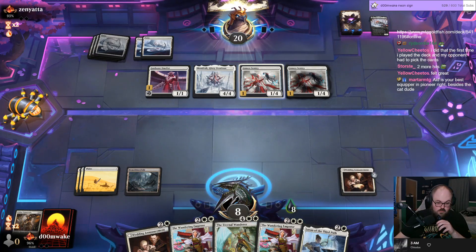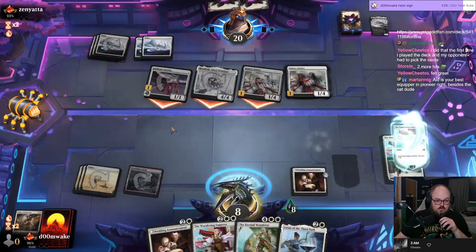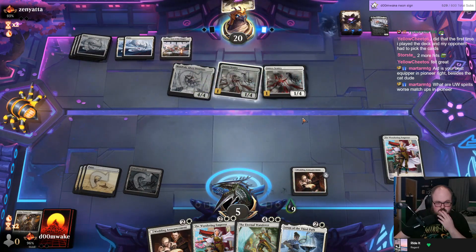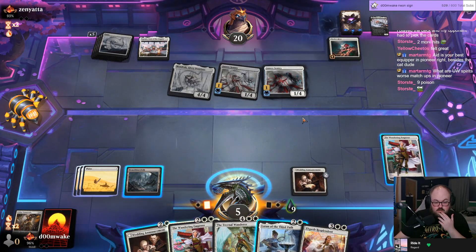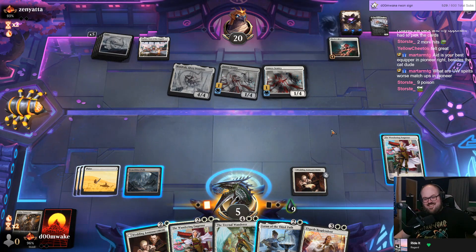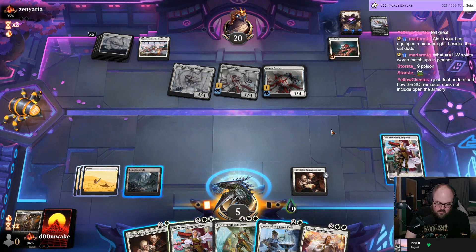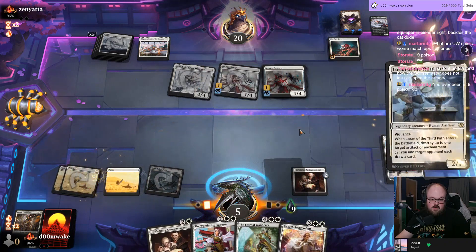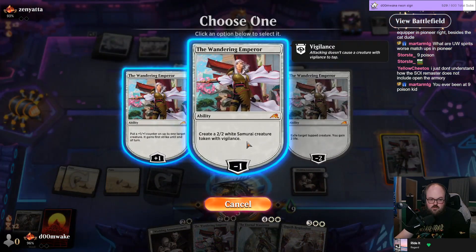If I ever get to resolve this Wanderer, I'd probably win. Have to kill the Duelist. Nine poison by the way. This game is definitely still winnable which is kind of sickening. How do we finagle our way out of this? I certainly have to Loran the Screlv's Hive — so Lauren Screlv's Hive, make a token, hold up second Emperor. That's probably a lot better. I think I'm actually in a really good spot now.